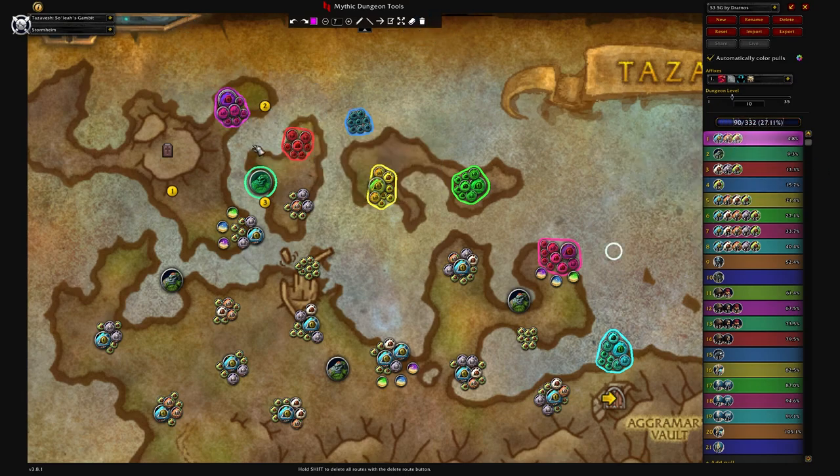In Dratnos' route it does have all these pulls separated. You can feel free to pull more than just what is circled, but you want to keep in mind how many Scalebinders are in each pull, because the more there are, the more your group is going to have to focus on making sure those die. His third pull in here has one Scalebinder. I would recommend, especially because it's at the very start of the dungeon, you'll probably end up doubling this up — pulling these two packs together — and there's still only going to be one Scalebinder, because there's no Scalebinder present in the first pull.